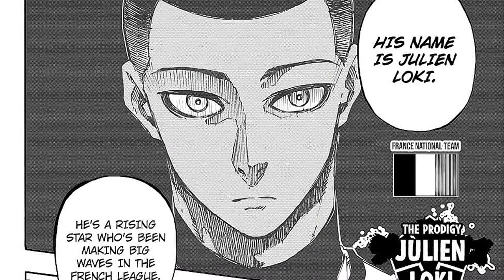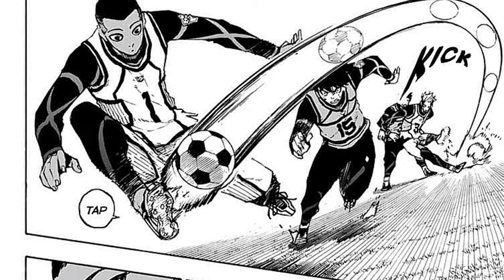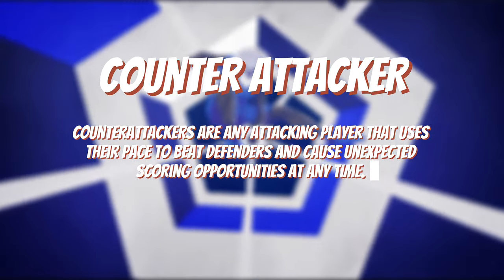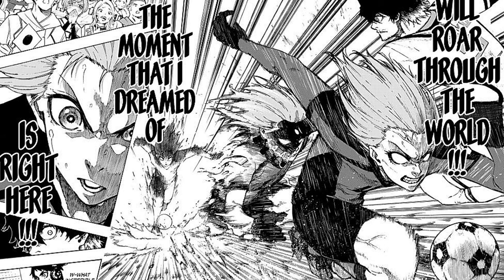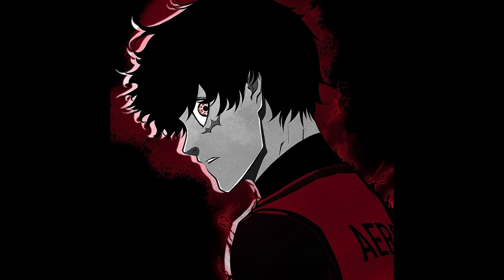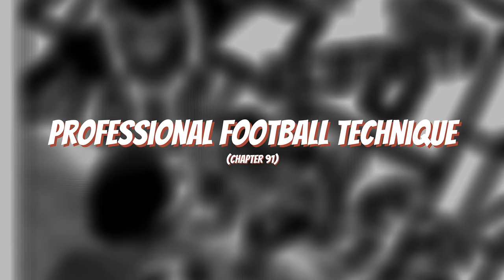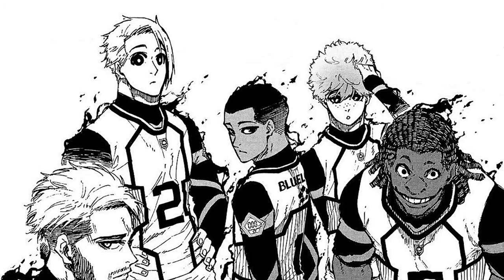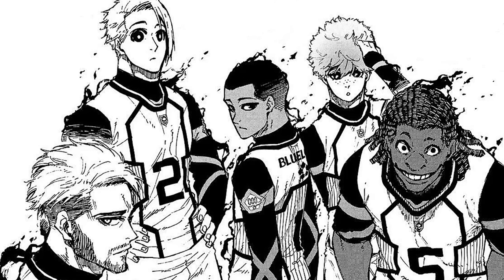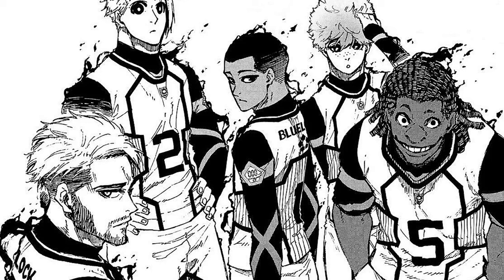Next up is the God Sprinter himself, Julian Loki. Unlike the other World 5 members, we do have a confirmed player archetype for Loki: the Counter Attacker. Counter attackers use their pace to beat defenders and cause unexpected scoring opportunities at any time — another player who shares this archetype is Chigiri, who like Loki is also a speedster. Loki's first main weapon is Professional Football Technique, first shown in chapter 91. Despite only being 17, he is already a rising star and prodigy, selected for France's national team and playing professional-level football in the French league, easily bypassing Thierryné's defense and scoring with very little effort.